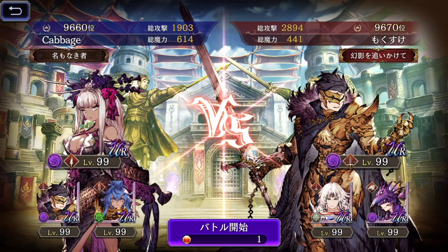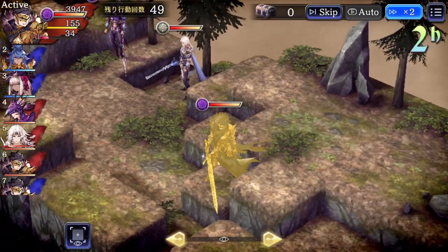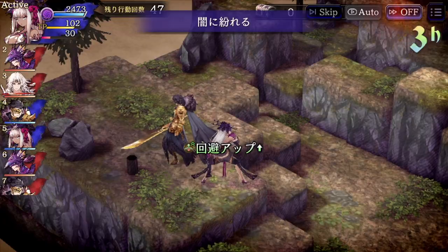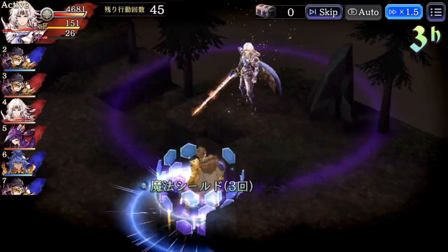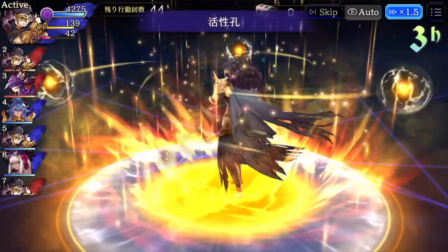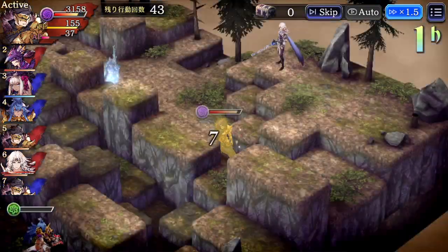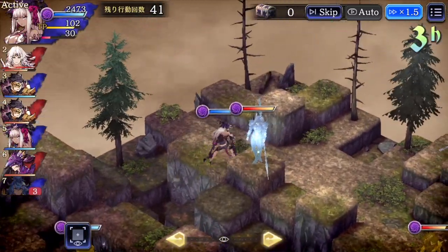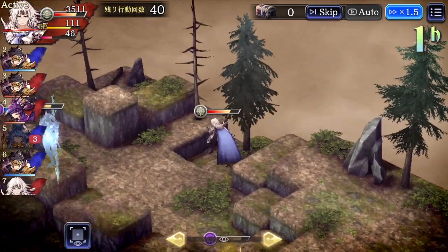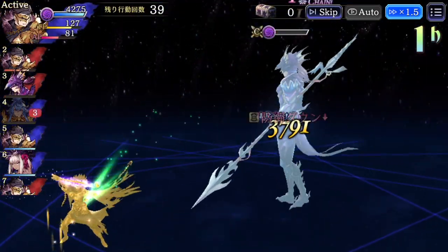When you look for opponents in PvP, you're looking for pretty much anybody that does not have any 100% hit attacks. That takes precedence over attack types, and even elements. If you can evade everything, then it doesn't matter what they've got. But anybody that does have a 100% hit attack is automatically pretty dangerous to your team. It really helps to have a good knowledge of the skill sets of all the characters, so you can quickly identify teams without 100% hit attacks. It does take some study to use an evade team.